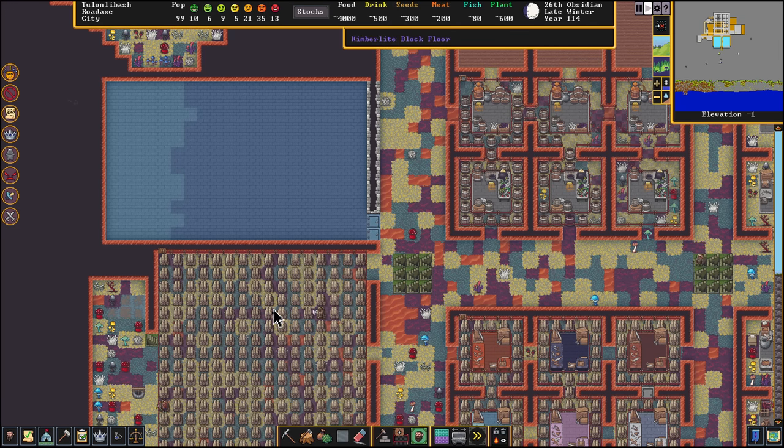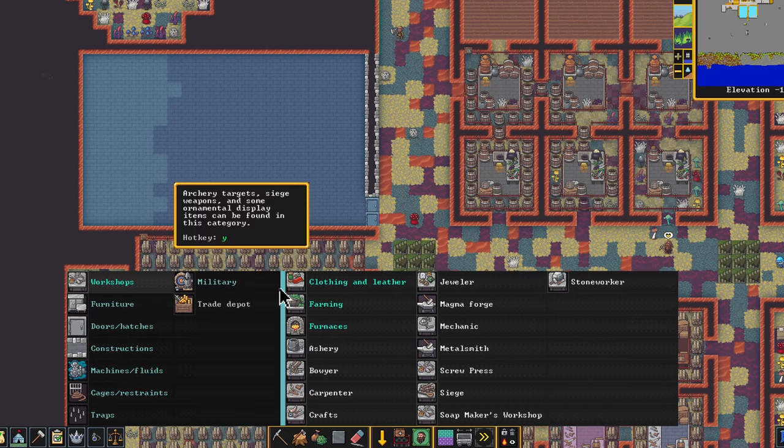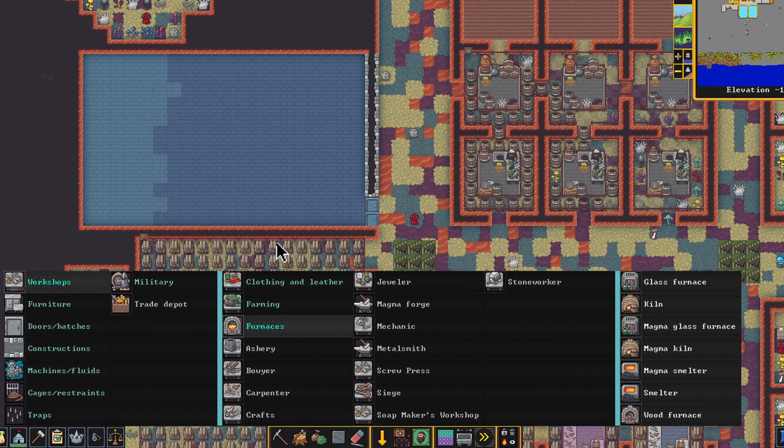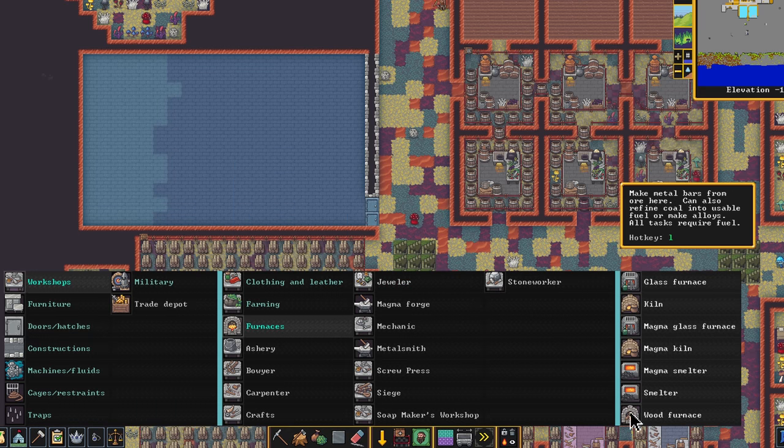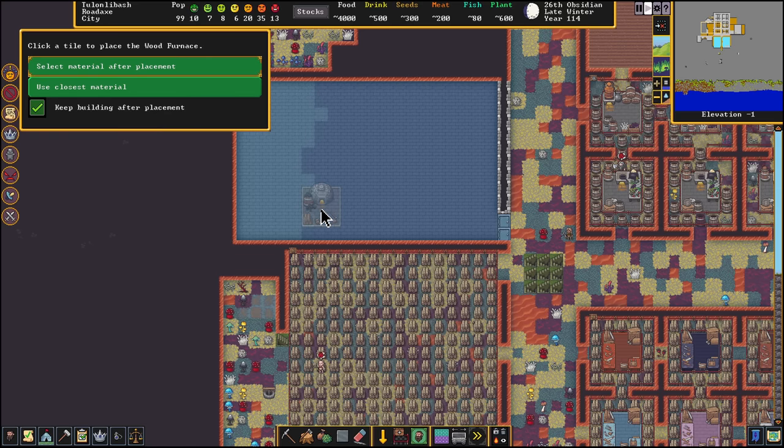I created this room that's relatively close to the wood stockpile as well as the main hub and where the hospital is going to be, and we're going to start building everything in this room right here. We're going to go to Build, then Workshops, and the first thing we're going to do is build a furnace — specifically a regular wood furnace, maybe right about there.